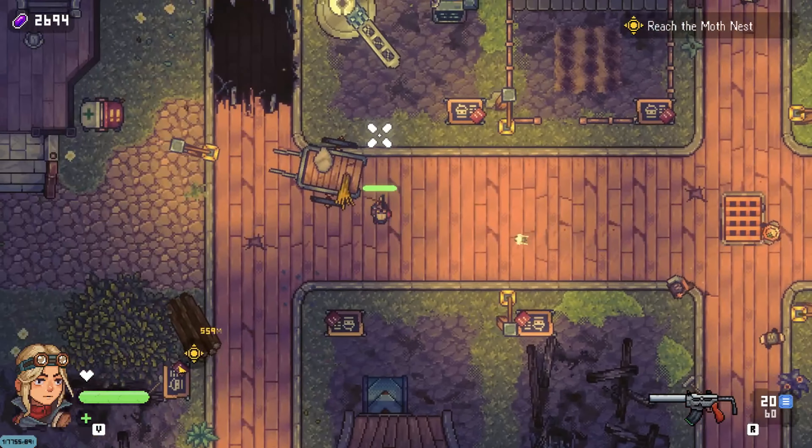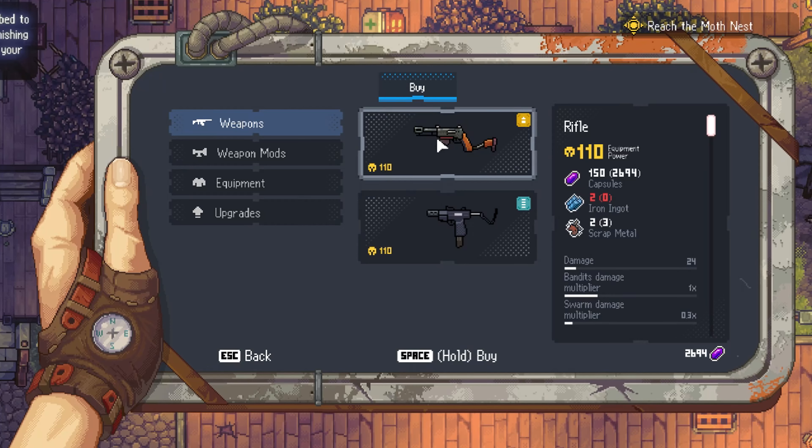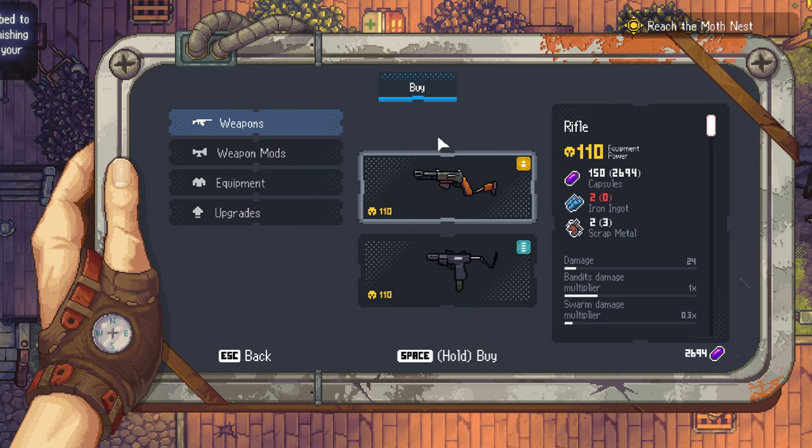Reaching the moth nest is the main thing I have to do, but let me check some things first. I want to make the rifle, so let's try to get some iron because I would love to have the rifle.